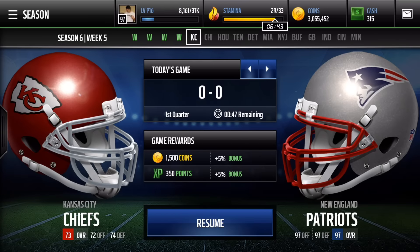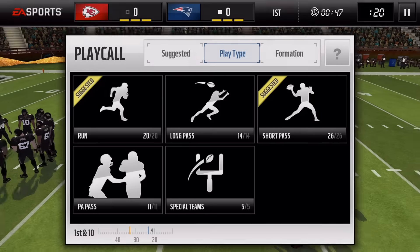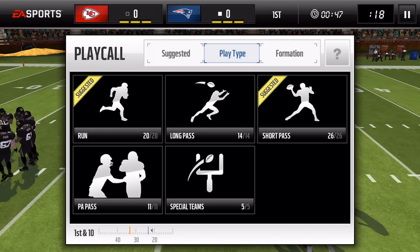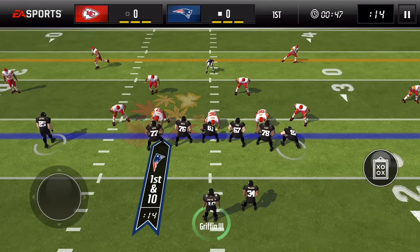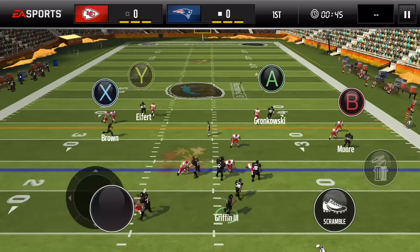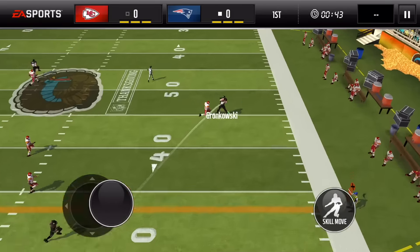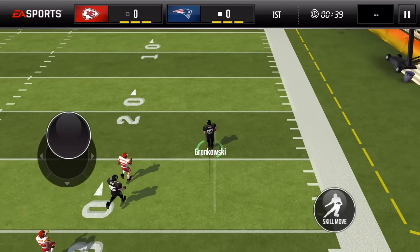All right guys, so let's dive into a game. Now I'm at home, so we're going to see our home jerseys. And then after, I'll jump into like a friendly head-to-head match with my buddies and we'll see the away jerseys. So this is what the home jersey looks like — it is the black uniform. It looks really nice. I like the black and gold. I just looked it back up online and yes, this is the jerseys for this season as we're going to pass it up to Gronk.